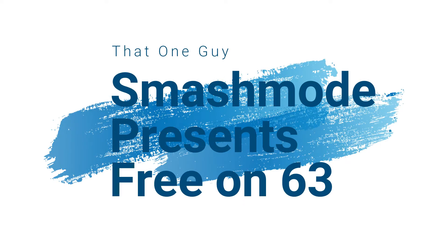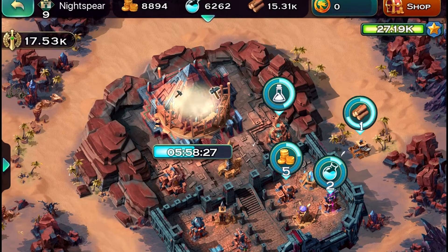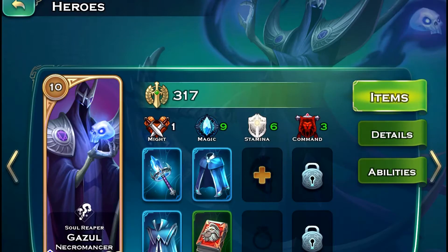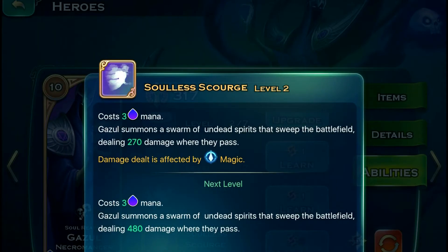Smash Mode presents Free on 63. How's it going ladies and gentlemen of Art of Conquest? Before we even begin Day 2 of Free on 63, I want to show you the importance of getting Soulless Scourge as soon as possible. For those of you who are not familiar with Soulless Scourge, that is Gazul's Ultimate. I recommend always rushing to get this Ultimate as soon as possible, and I'm about to show you why.